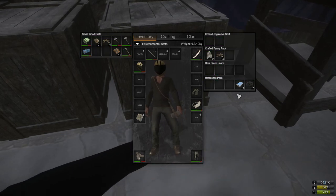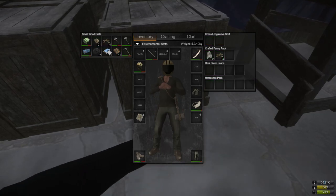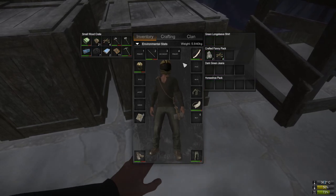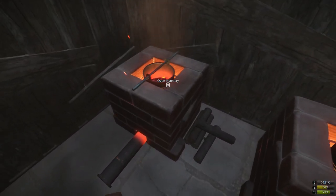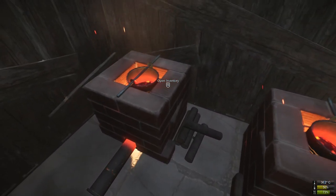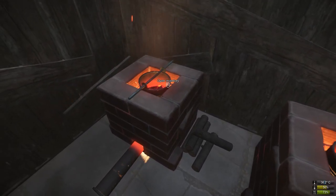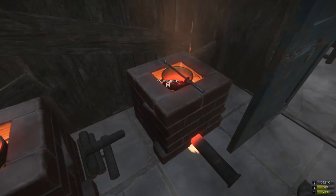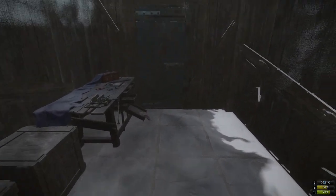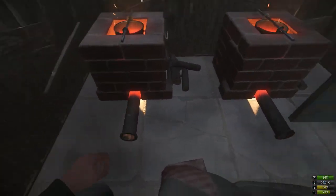Making sure we've got nothing unnecessary on us — put the matches away in the crate out of your inventory. A lot of times you want to check what's in the furnaces and by mistake you light the furnace because the default is to light it. You just want to interact but end up wasting your matches. Another small tip: now let's watch the first batch that comes out.